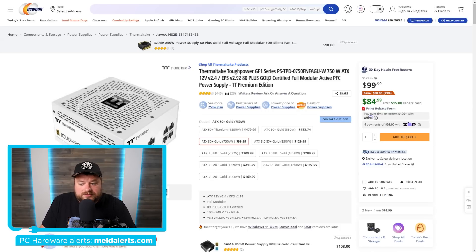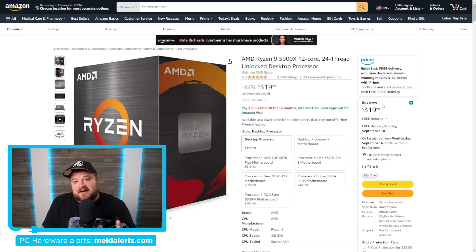Next up, we have the Ryzen 9 5900X, currently on sale for $319.99. This is around $100 less than the 7900X, so if you still have an AM4 board and don't want to pay those wild AM5 prices, this could be a really good deal for you.